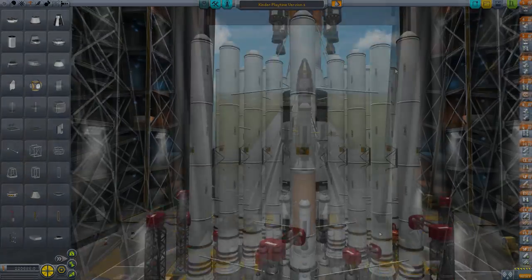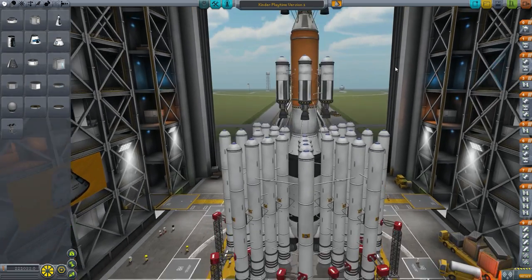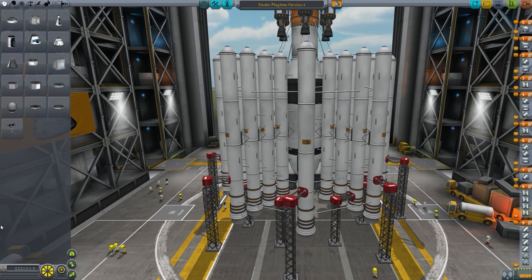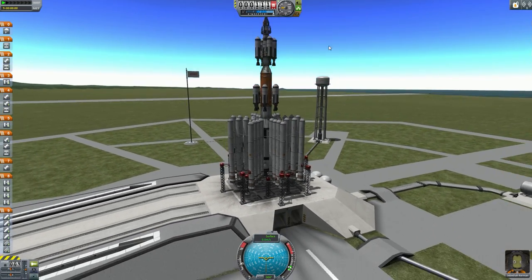We went ahead and set up the order. You can see over on the right side of the screen all the different stages it's gonna go through. So let's go ahead and fly this rocket. We're gonna do it. Here we go — first test. Let's see how we do.